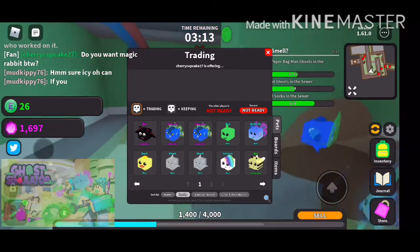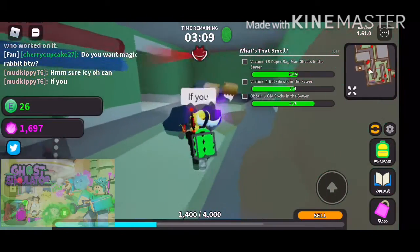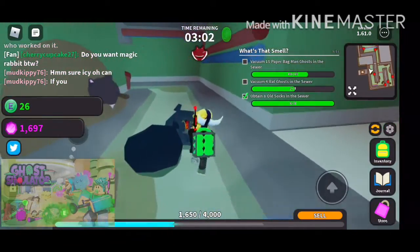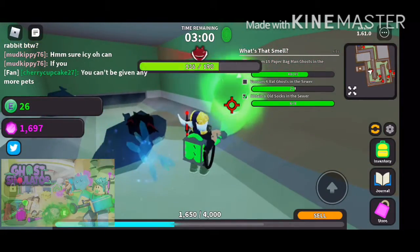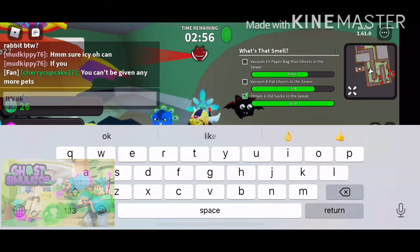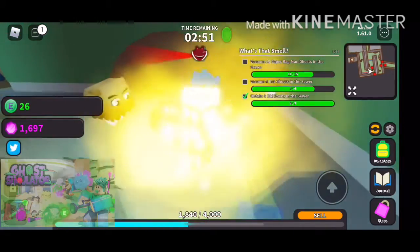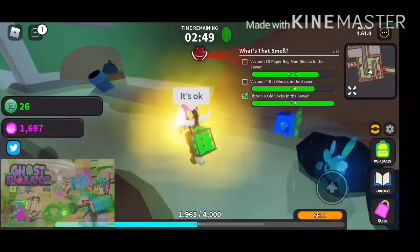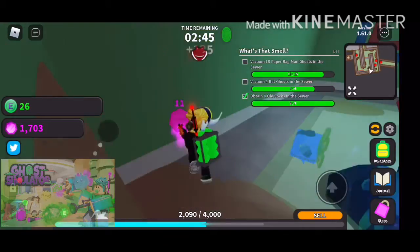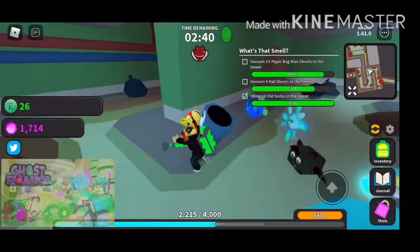Let's see what rarity it is, then we have to get back on our kit. Cherry gave me something to try out. Now we just need two more. I can't be given anymore, so we probably have to clear up our inventory after this. For now we need to get one more red ghost and one more paper bag ghost.